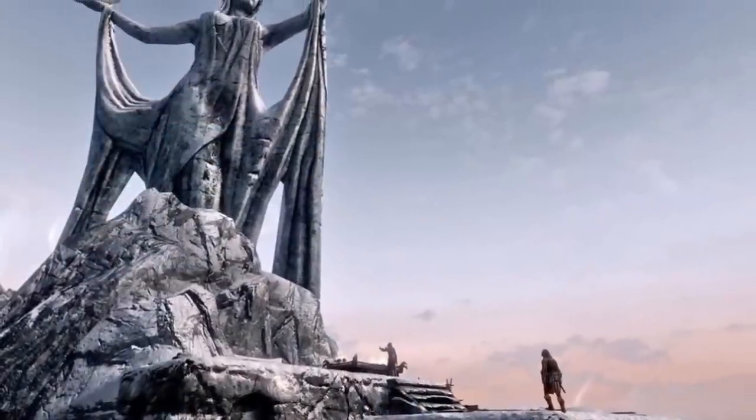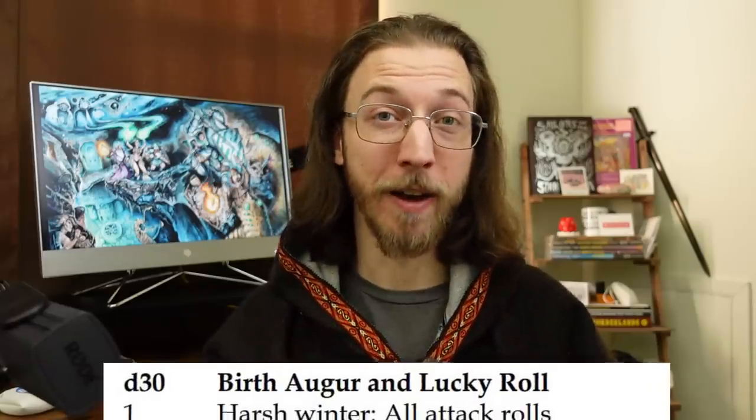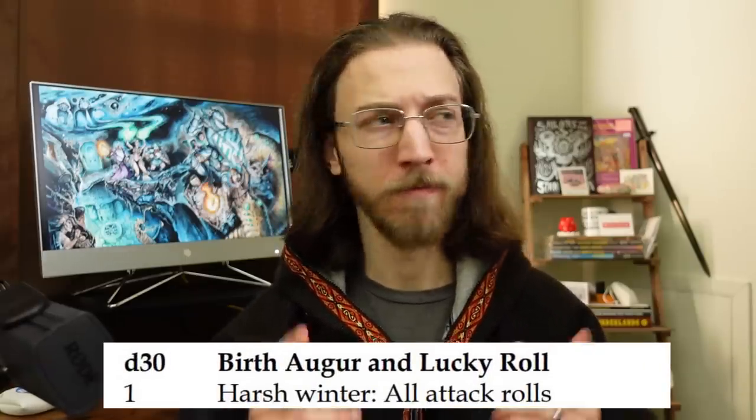A foundational difference from 5e character mechanics: Luck is its own ability score, and every character is created with a unique lucky sign — almost like a zodiac or like the blessings in Skyrim you can get from shrines. That lucky sign lets you apply your luck modifier to a certain kind of roll. And the last huge difference from 5e is the epic magic system of Dungeon Crawl Classics.